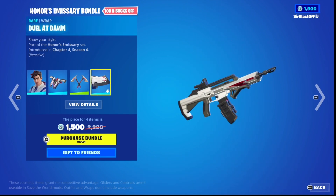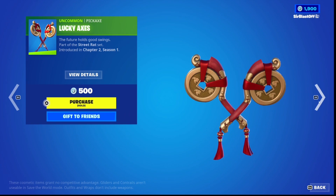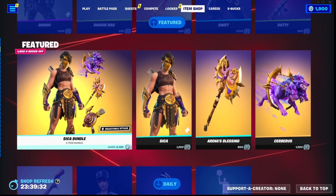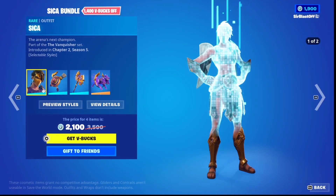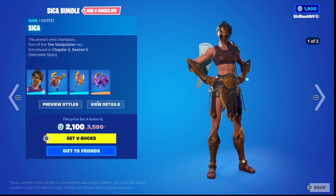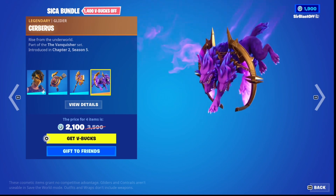Hello everybody, today we're going to be looking at the new item shop for Thursday, September 7th, 2023. Starting it off with the Honors Emissary Bundle — that's trippy, that's a cool wrap, cool doggo.